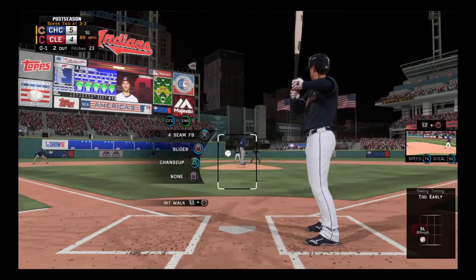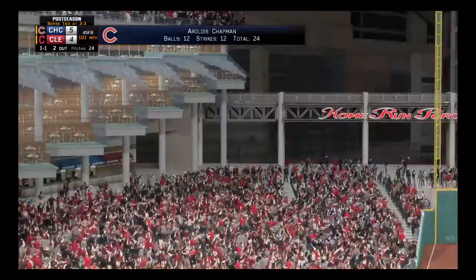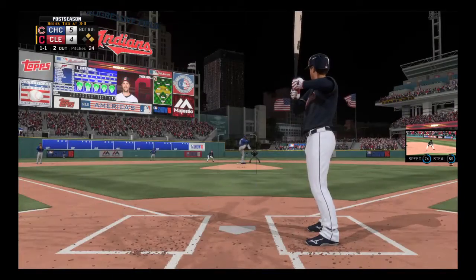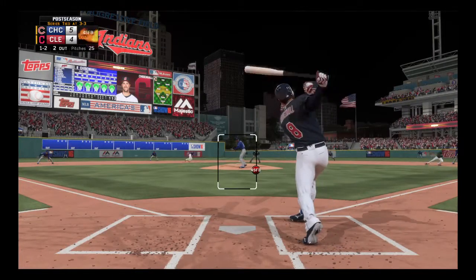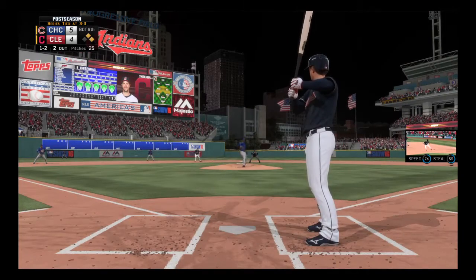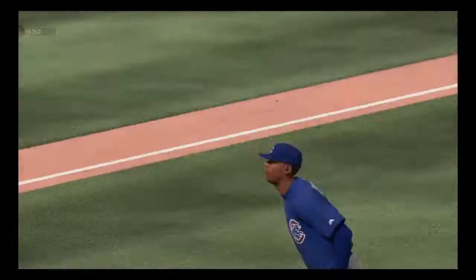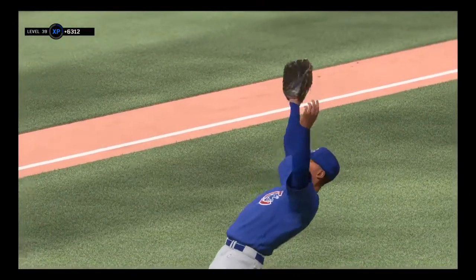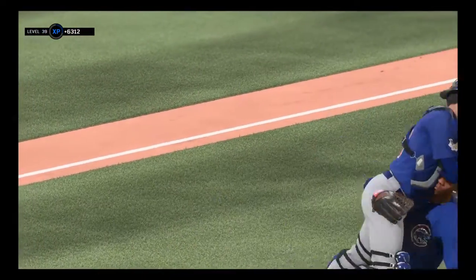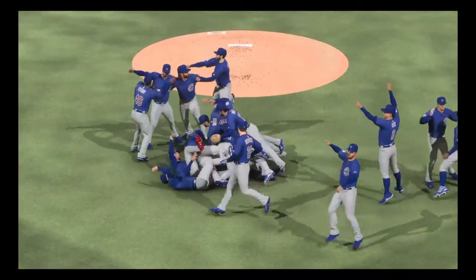Lonnie Chisholm is in with two away here — swung on and missed for the first strike. And there's ball one. Anxious moments all over the ballpark now. These folks can hardly bear to watch. And this is swung on and missed — so now they find themselves down to their final strike tonight. And after years, decades of futility, we can finally say the words: the Chicago Cubs have won the World Series.